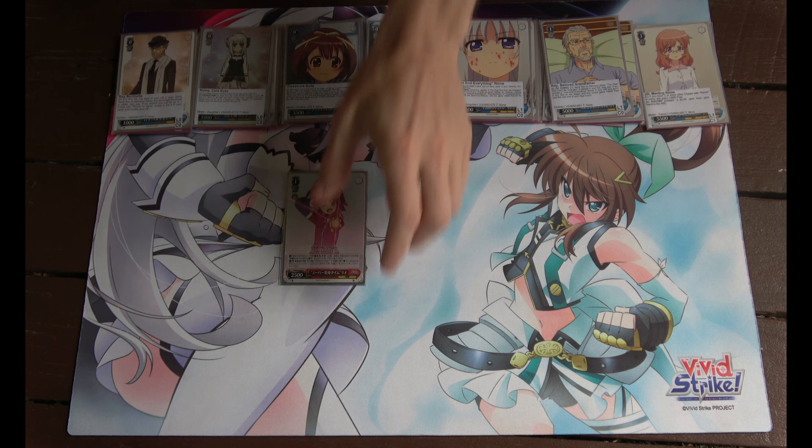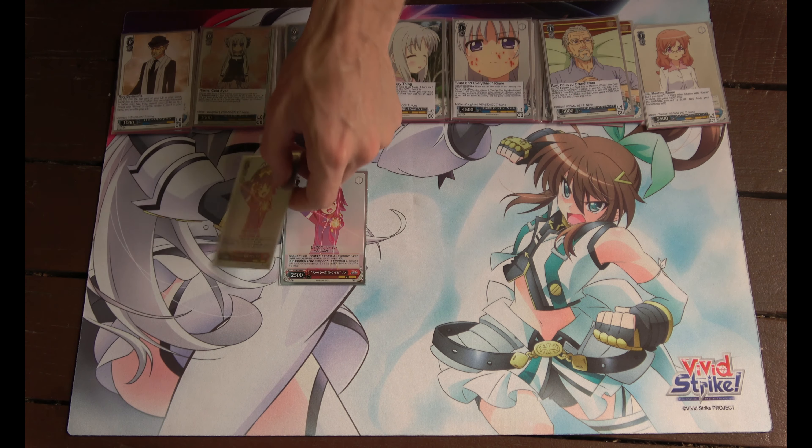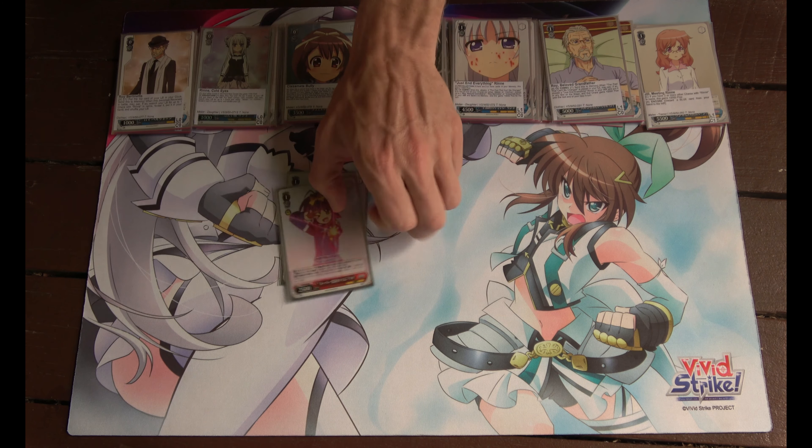Lastly for level one we have two backups. This is the super transformation time Ryo — it's a straight 1K but when it's played it also gives another 1000 to a character, whether that's the one being attacked or 1000 to a different character on your team.